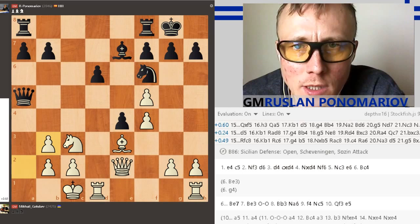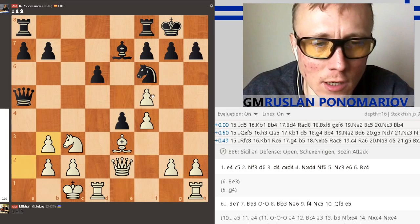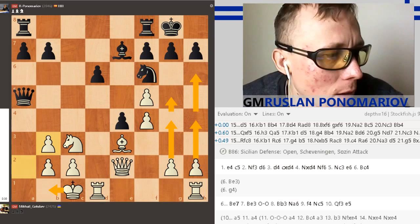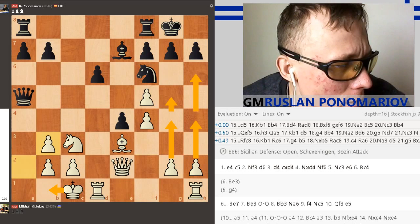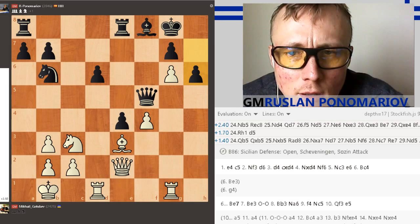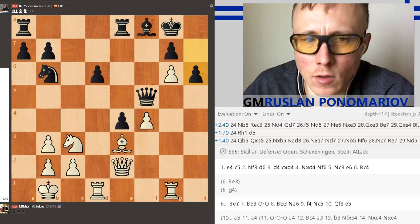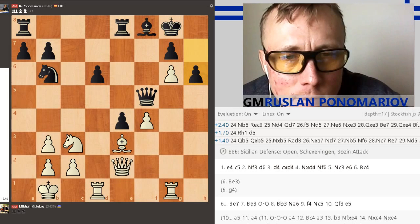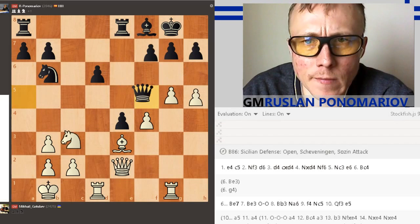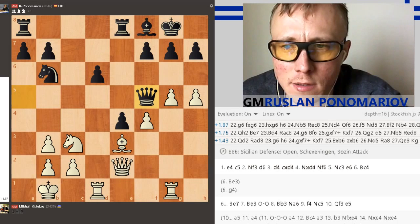For White it's easier to play — you just castle and you're protected, and then just G4, G5, H4, H5, pushing the pawns. I think I was most winning. After you played H6 on move 23, I started to have doubts. I understood that maybe I had done something wrong. Material is more or less equal but my king is weaker. It's not easy for White already. I think you should not sacrifice material so easily — you could have prepared a better attack.